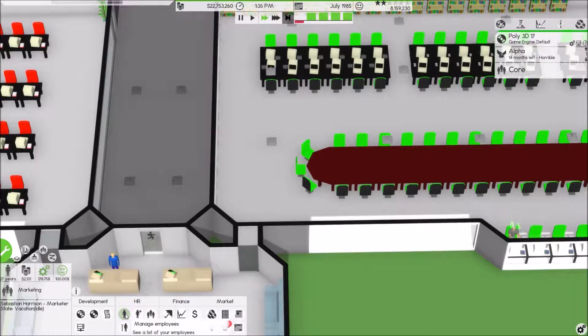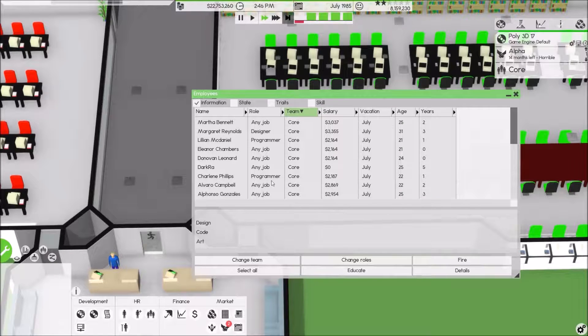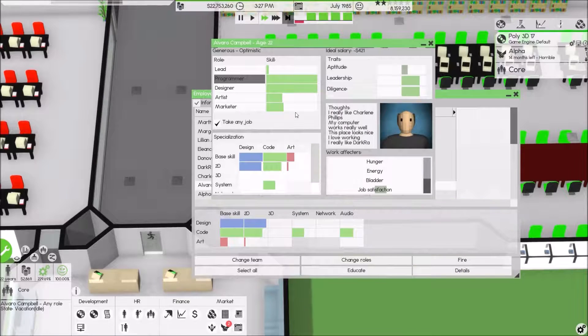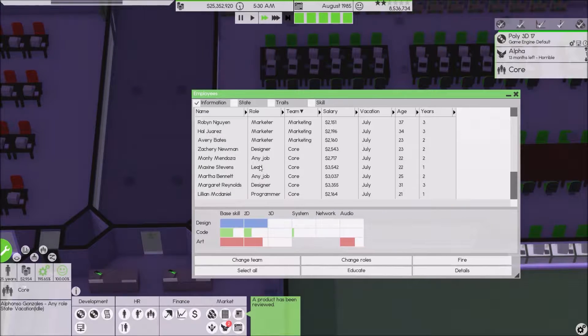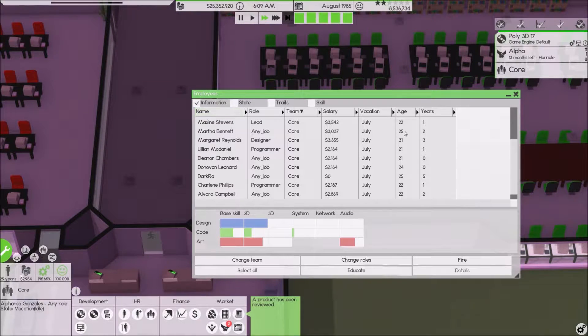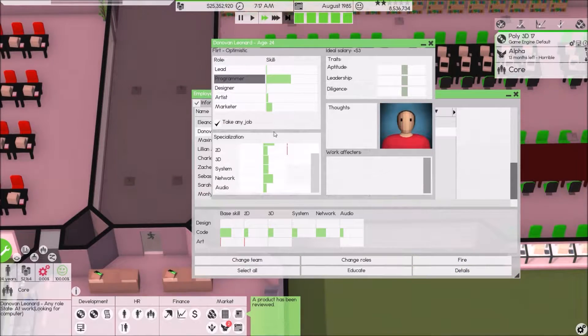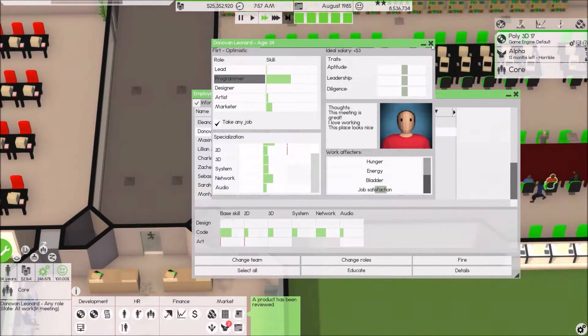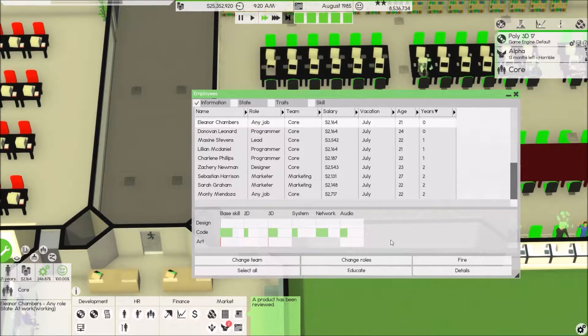Let's go back to manage employees. Core group — I think I just hired these guys. This person — detailed leadership, programming, networking — so change roles to programming. There we go. Now we're working on this one and our profits are really high. Let's go back in here — our max interest is 1,200. Accept all yes.